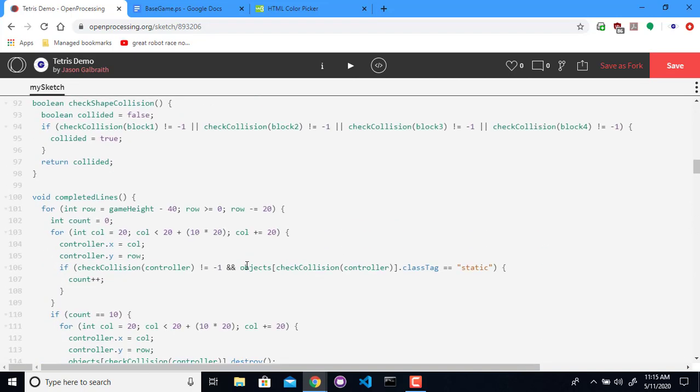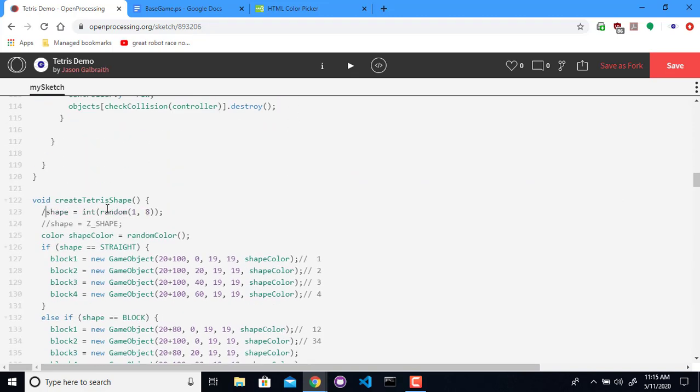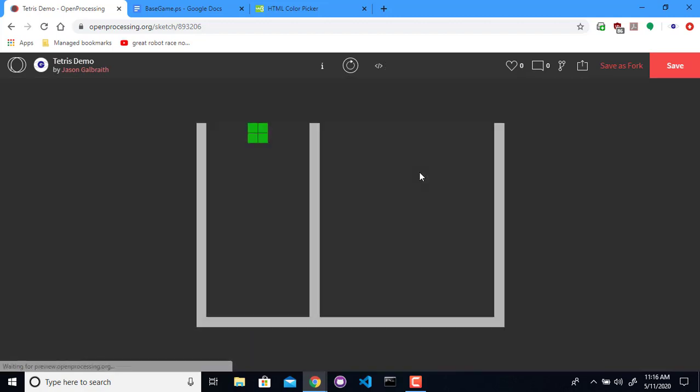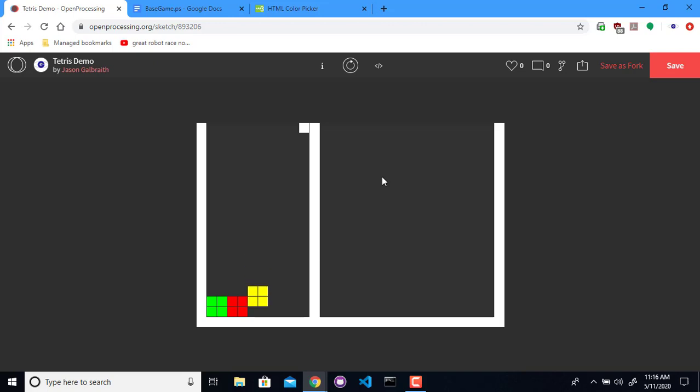Rather than having to worry about trying to get exactly the right shapes, I'm going to cheat. What I'm going to do is make this nothing but blocks. My controller is up here — I should probably move that back off the screen when I'm all done with this. And they're gone. Now if I do this where I leave a block in the way, you'll see something that doesn't happen yet, which is it doesn't move the blocks above that down yet.